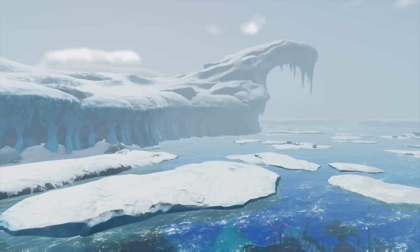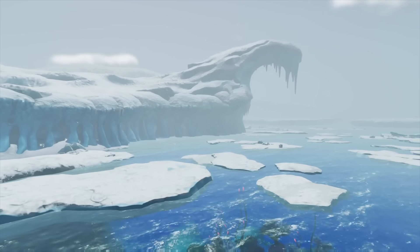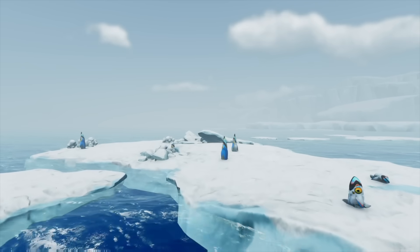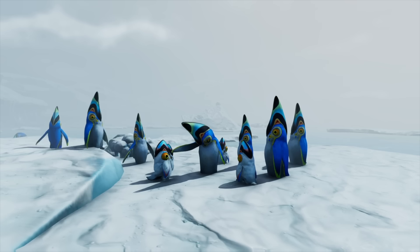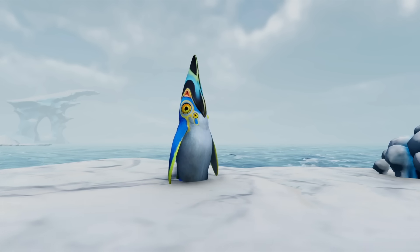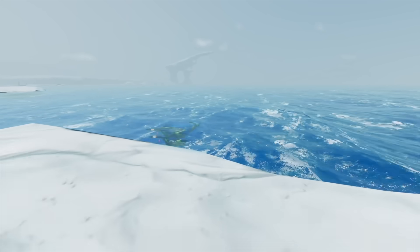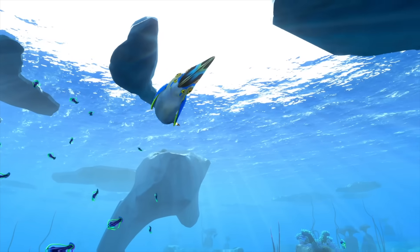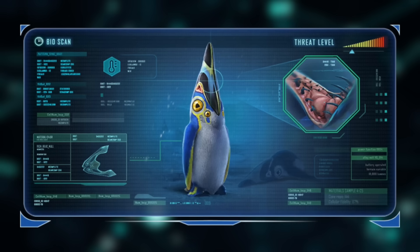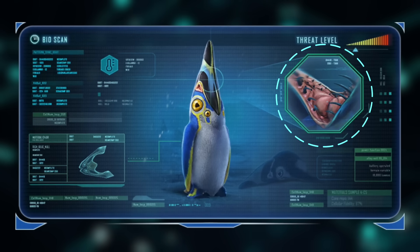Sector Zero is a region of extremely low temperatures, where organisms of all types have had to adapt to the cold. Beginning on the ice floats above the shallows, a curious lifeform makes its home in this region where land meets the sea. Huddled together on a float is a flock of waddling pengwings. Pengwings are small, predatory fauna which aren't the most graceful on land. When a penguin dives underwater, however, the creature's unique retractable tail allows them to twist through the currents with remarkable grace. Despite their cute appearance, pengwings are carnivores, and their beaks open horizontally, revealing a rather alarming set of teeth.